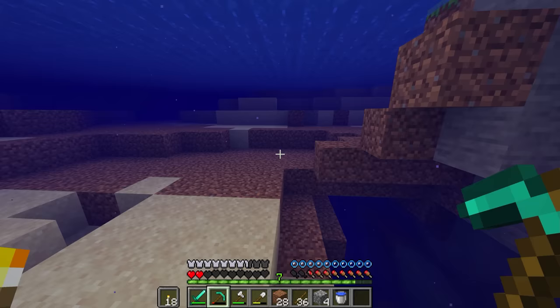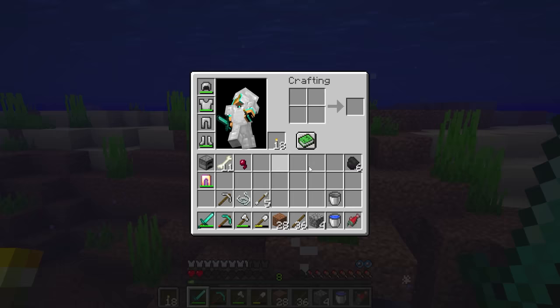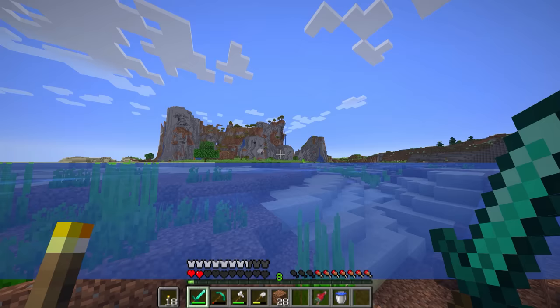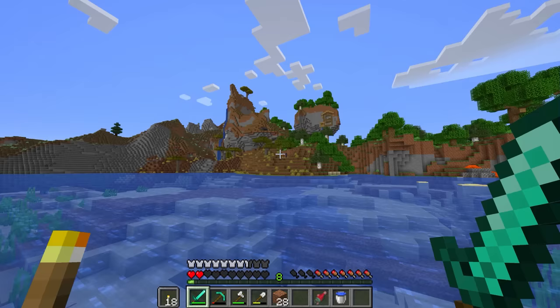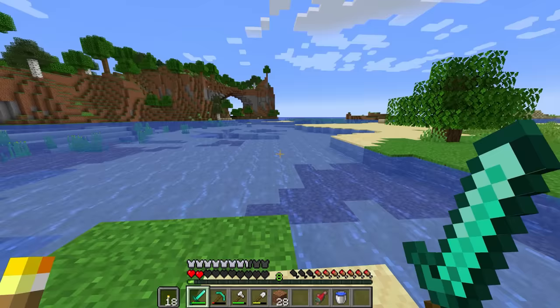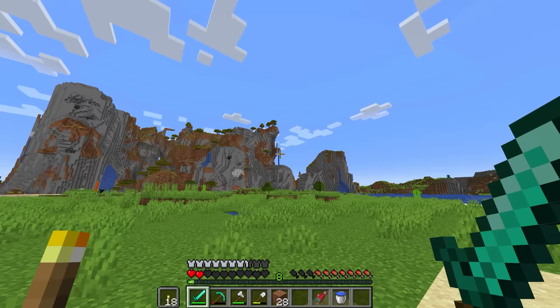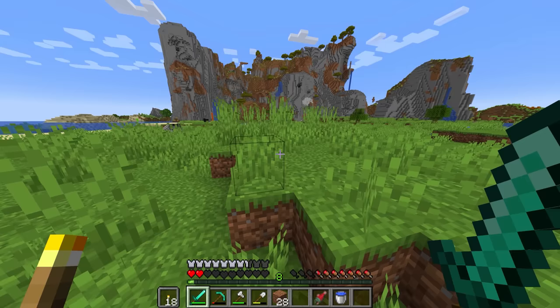I'm going to try to find some fish because we don't have any food. We have two hearts. Got a salmon in the bag — let's go. We could drown very easily. Oh, a wandering trader — I don't even care, your stuff is probably garbage. We saw there was a plains biome over there. Looks like another cool little water flow, and these are just sheep. We'll probably breed these guys at some point.